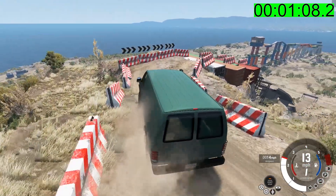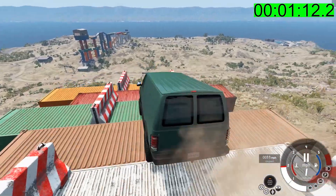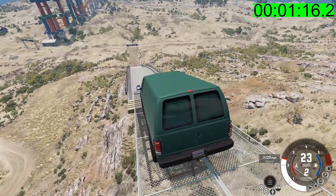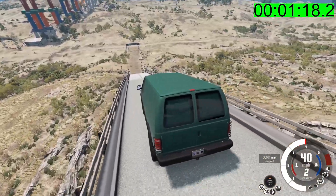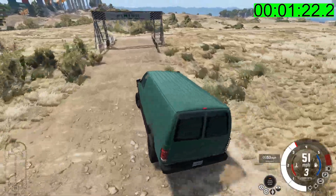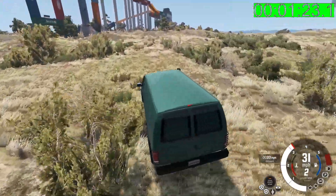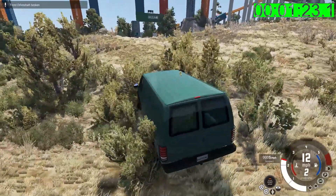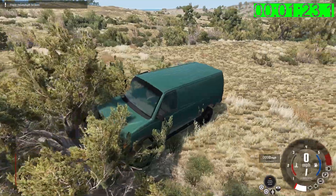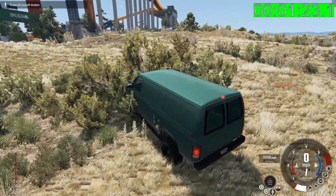Sliding around the corner — I just don't have the speed. You'll see the time in the top corner, so you get to know how things are going, I don't. And through the finish line. We'll drive around here — broken driveshaft running into a tree, of course. It's BeamNG, why would it be any different?